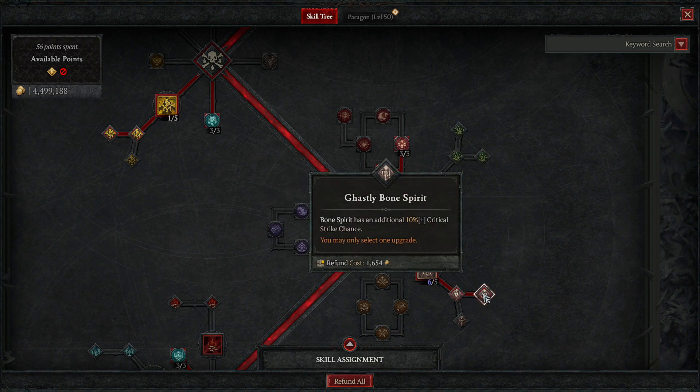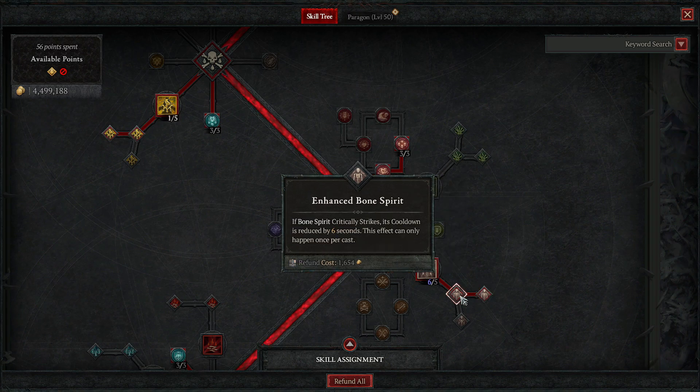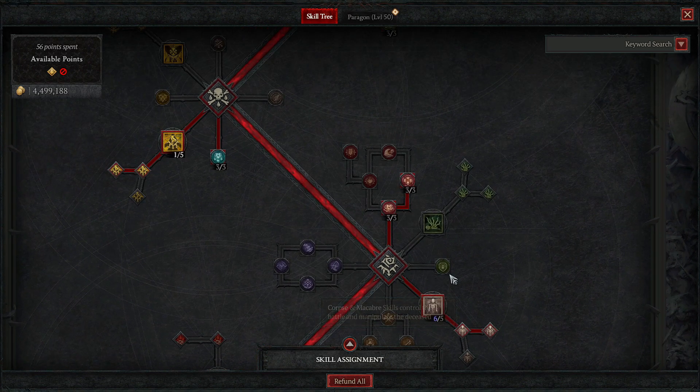Bone Spirit also gets an additional 10% chance to critically strike. Since it's an AoE, if you hit five enemies you have five separate 10% chances to proc. Combined with Decrepify's cooldown reduction, you can use this ability over and over, nearly non-stop. The only limitation is you won't always have maximum essence, which is why the build has so many sources of essence generation.